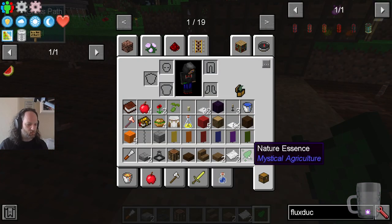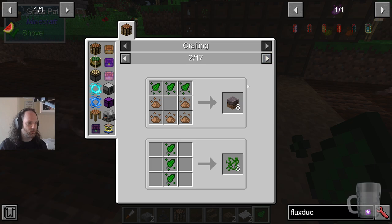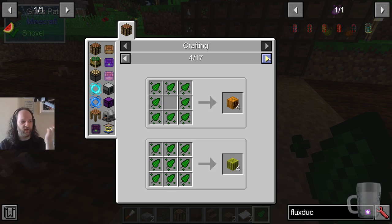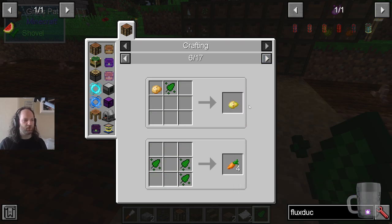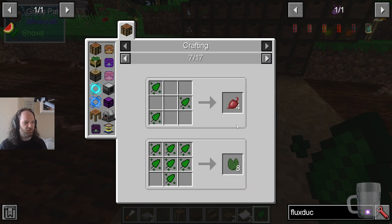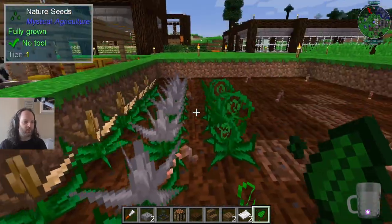Here's how Mystical Agriculture works: this is a fully grown stone plant, this is a fully grown wood plant, and this is a nature plant which literally turns into dirt. You can use nature essence for various different things — nine of them makes a melon, three of them makes something different. The combination and order in which you make them produces a different thing each time. These are all vanilla outputs.